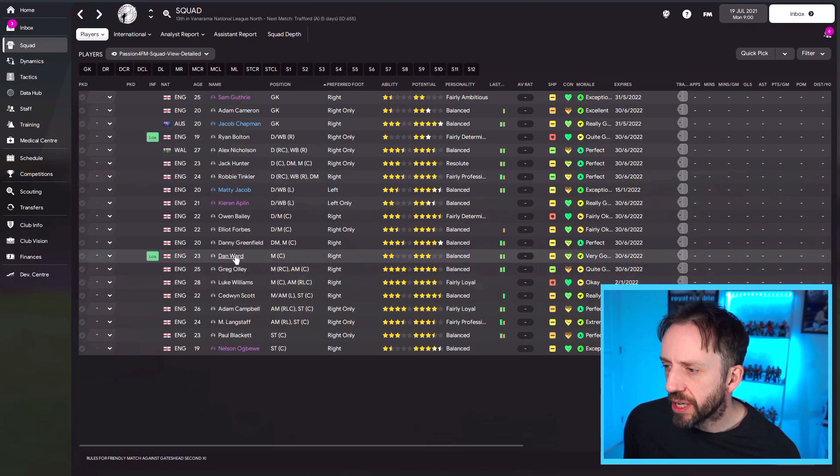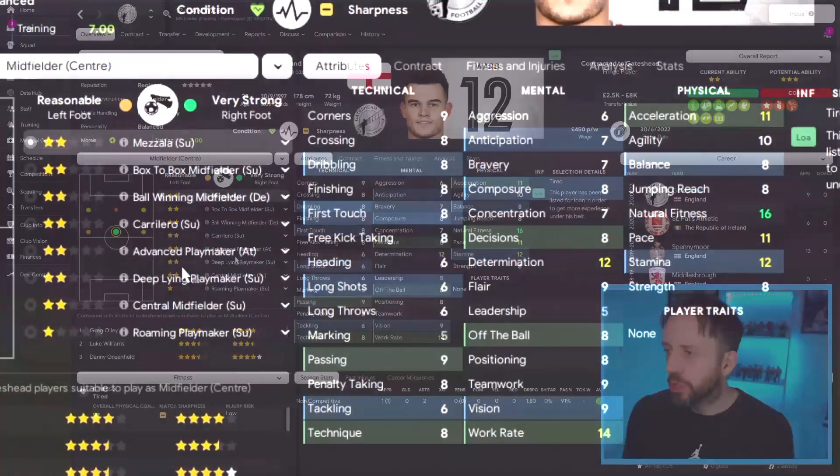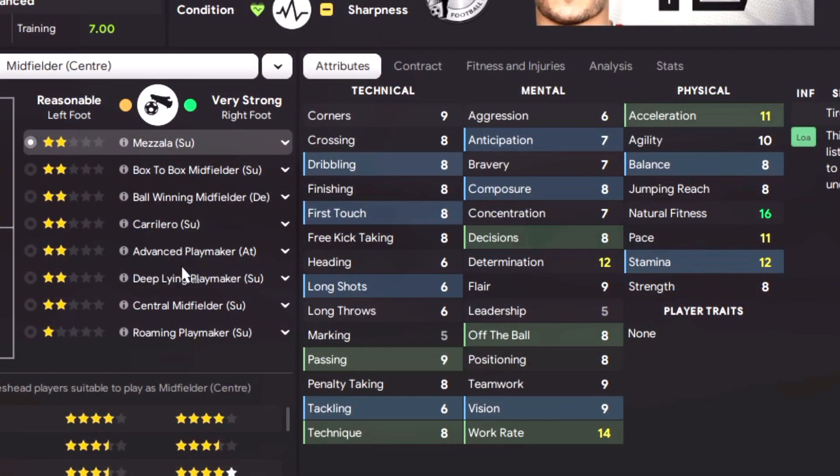So we'll pick on a random player from the squad — Dan Ward. Sorry mate, I'm sure you're a great player in real life, but for the sake of this video I need to crucify you. You can see his technicals are all single digits, his mentals aren't great, and his physicals aren't great either. That's going to affect the way you ask him to play. He's going to play the best he can, of course he is. But if you ask him to do too much, he's not going to be the man for the job.